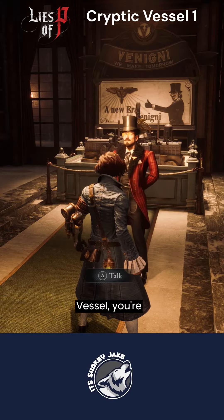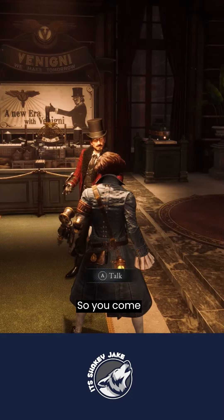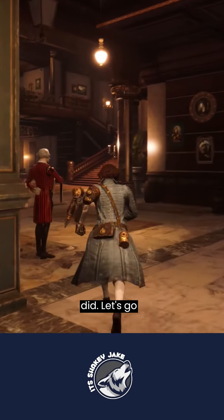Hey everyone, if you've got a cryptic vessel and you're not sure what to do with it, you've got to come and see Vigny. Now I've got one, and I've unlocked it, so you come to see him, and it's told me to go to the Elysian Bridge and go and strike the puppet. That's what I did. Let's go there now.